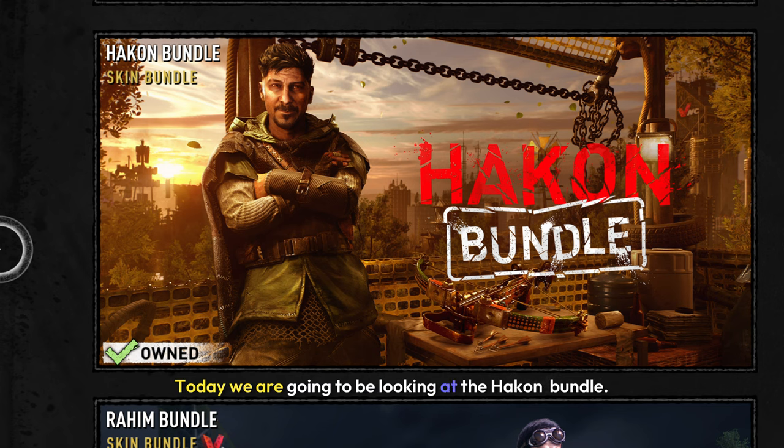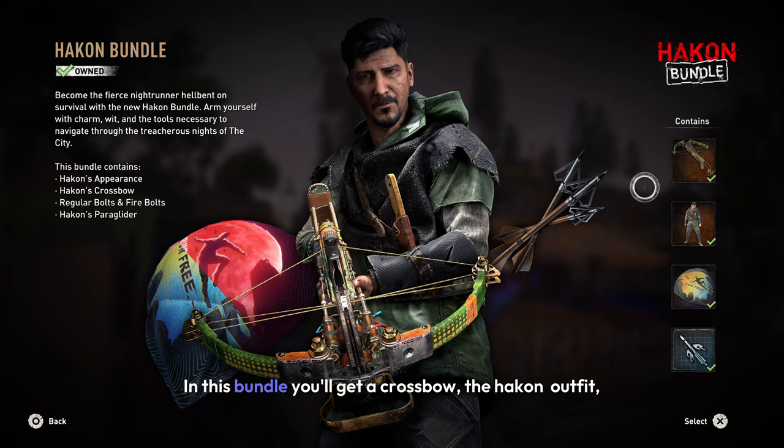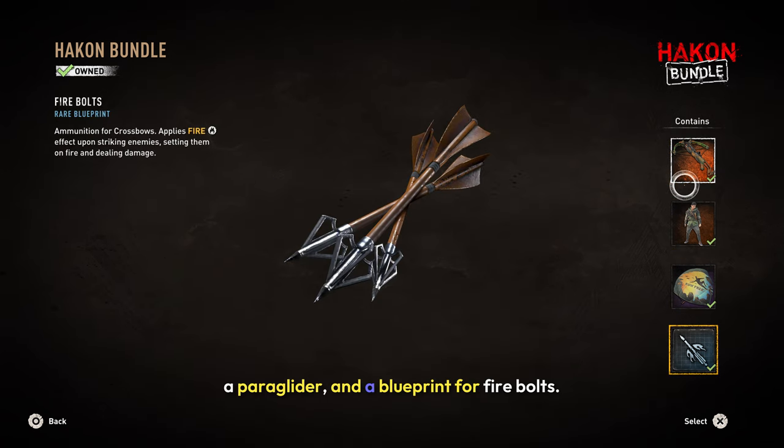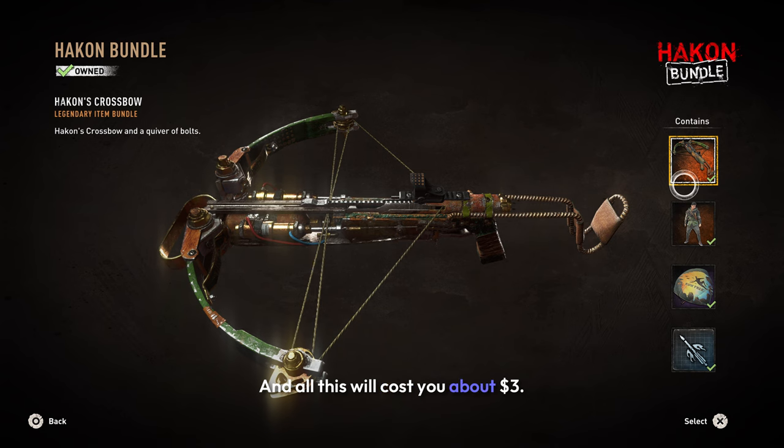Today we are going to be looking at the Hack-On bundle. In this bundle you'll get a crossbow, the Hack-On outfit, a paraglider, and a blueprint for Fire Bolts. And all this will cost you about $3.